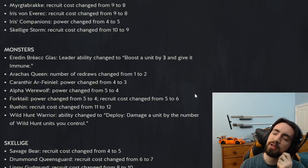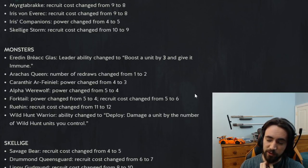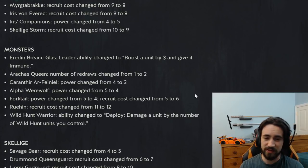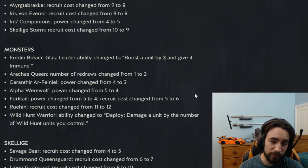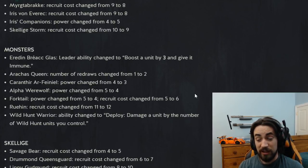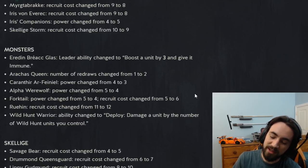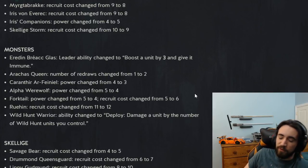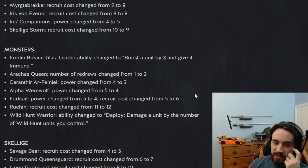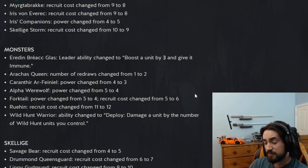Rackus Queen got an extra mulligan, which is cool. She was seeing no play and I still don't think it's going to see a lot of play. Honestly I hope they boost it to three mulligans because Aridon is an archetype with consume and Ruin where you need to find Ruin, meaning you need those extra mulligans. I hope they give it another mulligan because it's not a great deck, especially since they nerfed Ruin and Forktail.